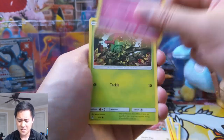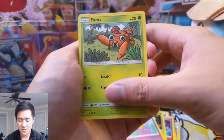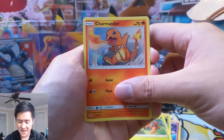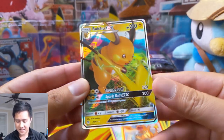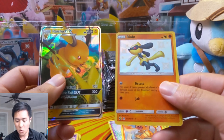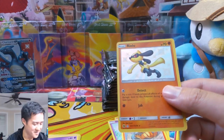It basically ends up being a draw four card supporter, which is pretty good. If I did guess and got it right I would have drawn more trainer cards and they'd have done more damage to me. Raichu GX — all right, all right — oh but we have a shiny Riolu! Definitely much better than the Raichu.